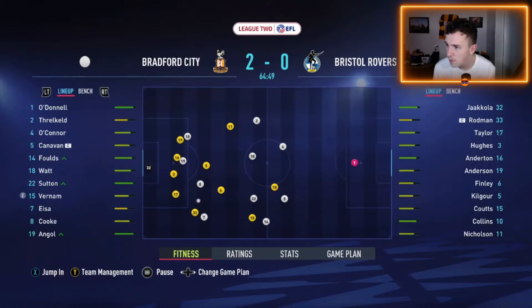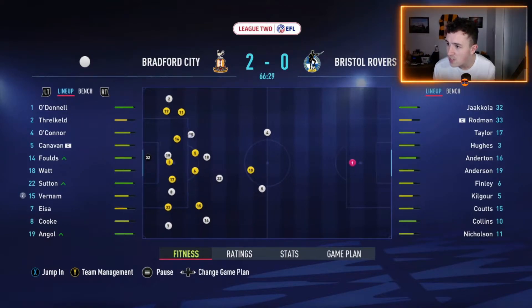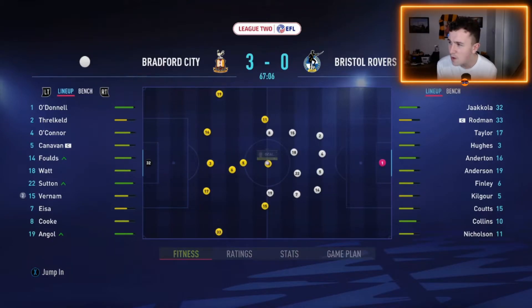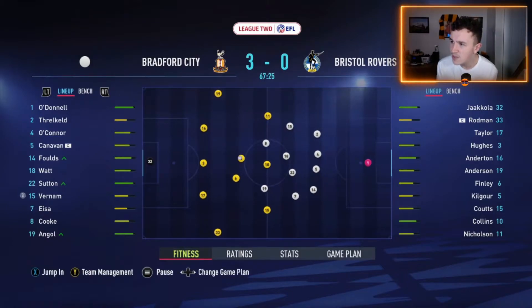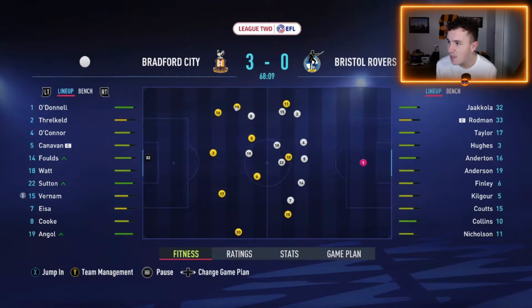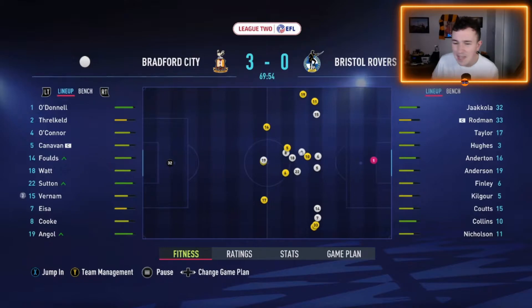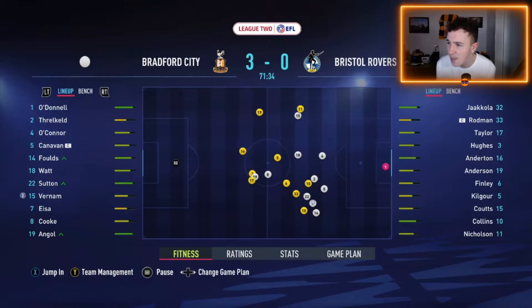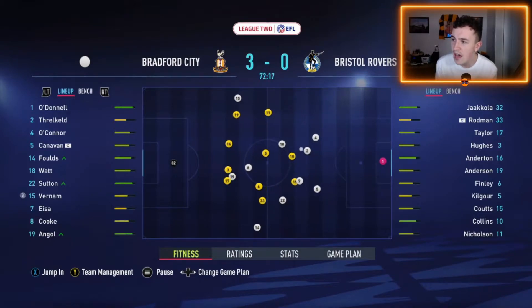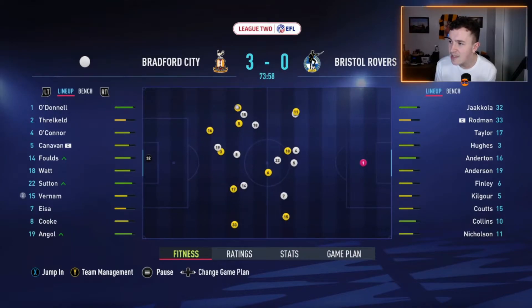Callum Cook on the ball, gives it to Vernon, back to Elliot Watt, into Levi Sutton, back to Watt, Vernon now on the ball looking for his hat-trick. What a goal - it's a Charles Vernon masterclass! He steps past his man so easily and manages to find the back of the net. Bradford City 3, Bristol Rovers 0. This is exactly the sort of result I was looking for. I've gone with the full-strength side and it's definitely paid off. Even with the substitutions at half-time, you could say it's been a one-man team, but all the goals have been well-worked throughout a lot of the players in the team.